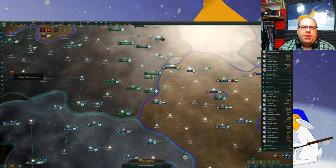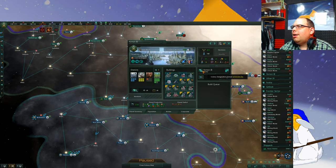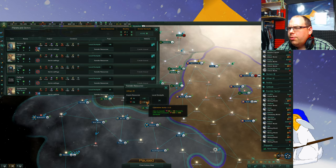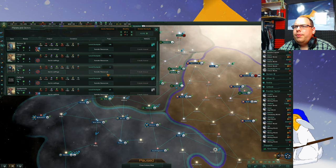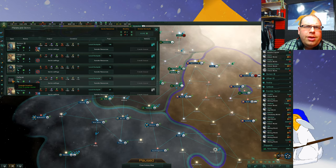And yeah, the interface has changed, but it's basically kind of similar. So you can transfer resources like before. If you hold control, then you obviously transfer a thousand at a time, which is pretty cool.